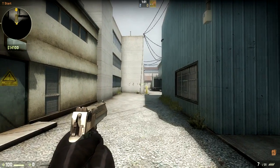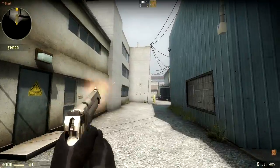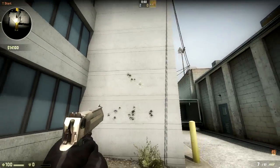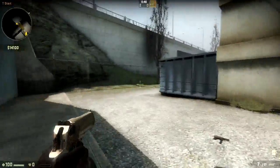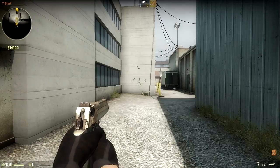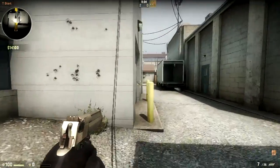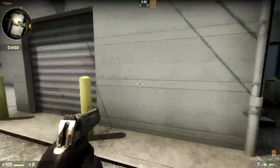You can aim the Deagle in 1.6 fairly well, but this is probably the most accurate rendition of the Deagle that there has ever been in any Counter-Strike. The price has been hiked up to $800, which makes it a bit more expensive for save rounds, so you'll have to be more mindful of that when you're trying to save. As for the power, it's gone unchanged.